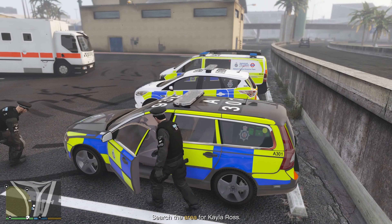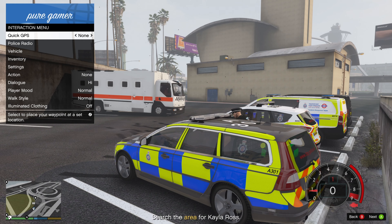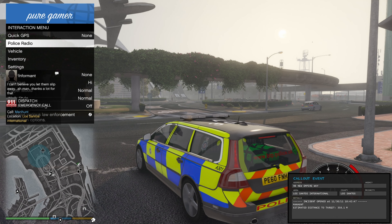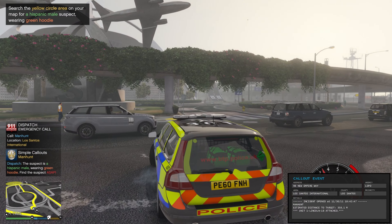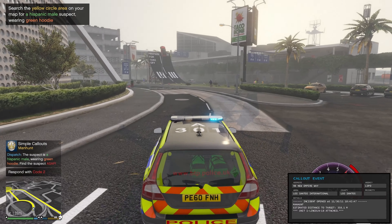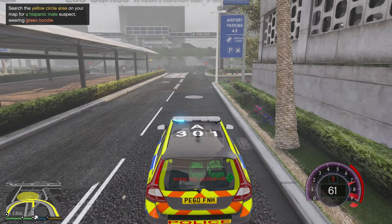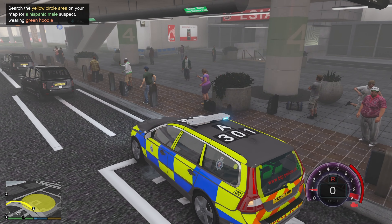We'll be dealing with all British Transport Police type scenarios — airports, trains, anything like that. Let's make ourselves available for a call. At Los Santos International we've just had a call come through of a wanted man — a Hispanic man wearing a green hoodie. We're going to go down here; I believe he's in the airport, could be in the train station bit or the actual terminal.